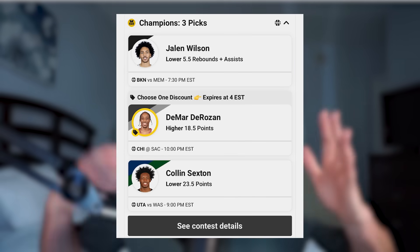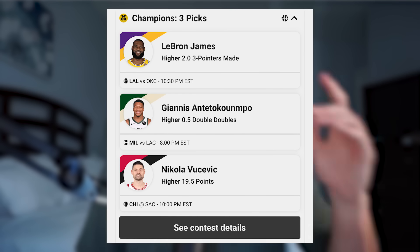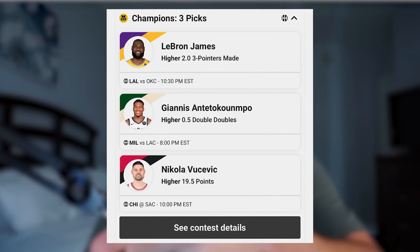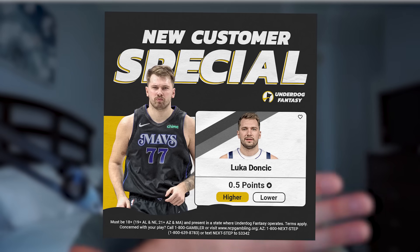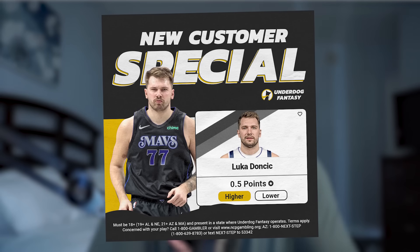Before we get into it, here's one of my picks over in Underdog Fantasy for today's NBA games. They run specials basically every single day — there's one dropping in about 10 minutes. If you're a new signup, you'll get a second guaranteed special as well, including Luka Doncic's line set to 0.5 points. I'll leave Underdog linked down below in the description. Use the promo code SWIFT as you're signing up.